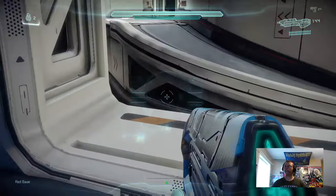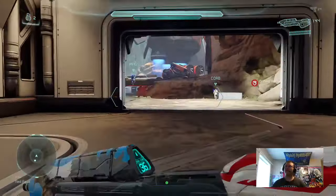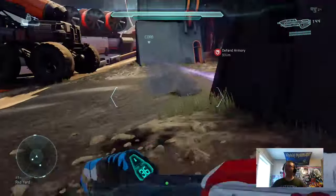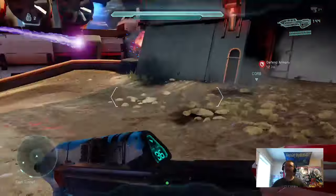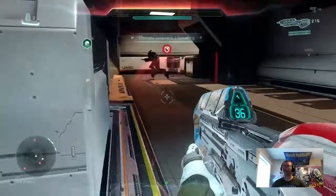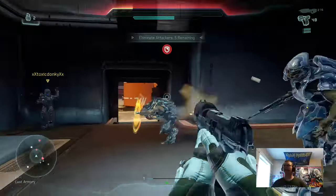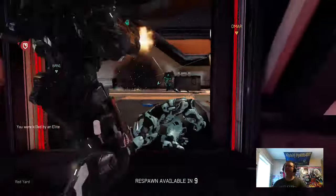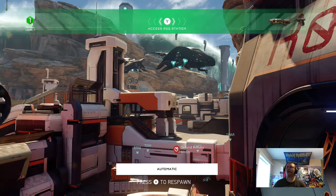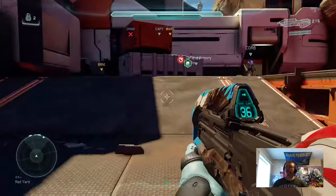Round one has started. Here they come — there are a ton of elite guys coming in here. Let's throw a couple grenades before I die. I got a kill and an assist out of it, so although I died I did help my team a little bit. Hopefully it doesn't spawn me too far from the armory, because one Spartan has to be in there at all times or else the enemy can overrun it and start to hurt it.